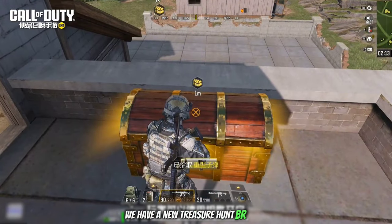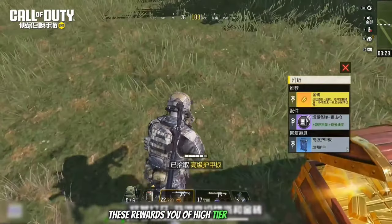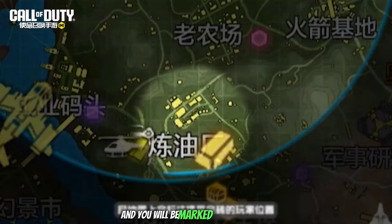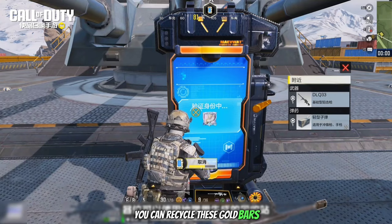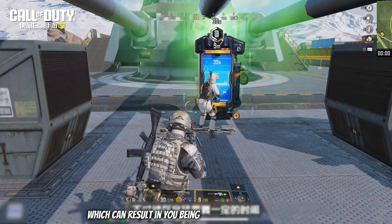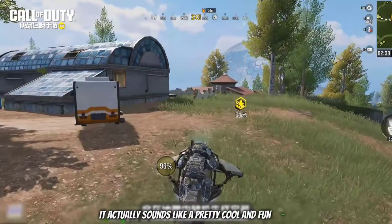Next up we have a new Treasure Hunt BR mode which actually sounds pretty good. In summary: find keys hidden in loot boxes which you can use to open treasure chests, rewarding you with high-tier loot and gold bars. Each player can only carry one gold bar at a time, and once you open a chest all other players will be notified and you'll be marked on the mini map. To avoid danger you can recycle gold bars at stations, which rewards you with high tier loot, though the recycling process takes time and can result in you being killed. The treasure obtained also goes towards the new themed event to help you unlock rewards faster — it sounds like a pretty cool and fun mode.